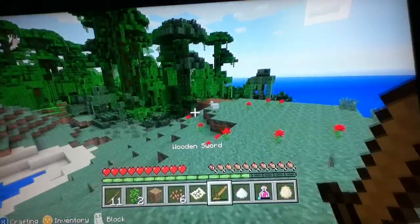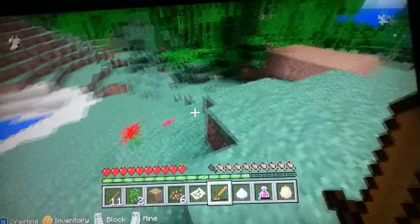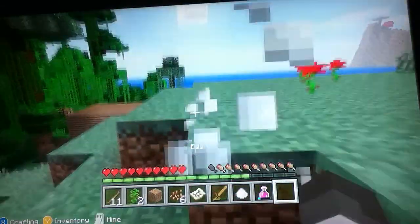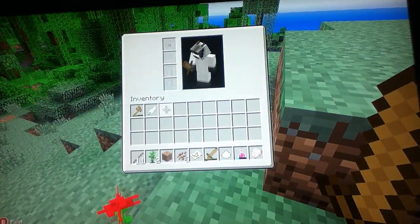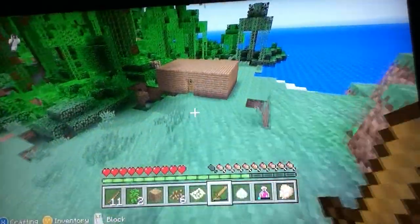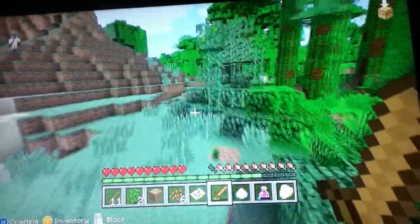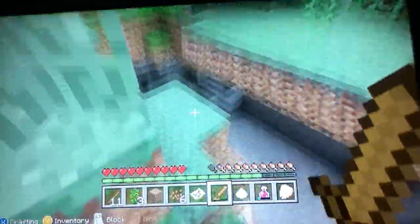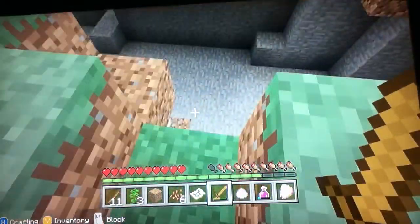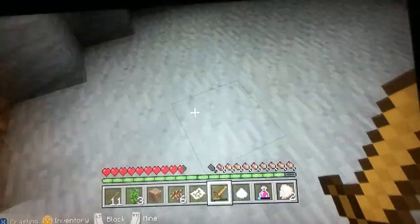So what you need to do is get some food by killing mobs. And I got a raw chicken, so that's quite handy. If you see some eggs, there are some chickens around, and you can kill more chickens.